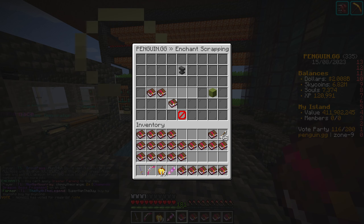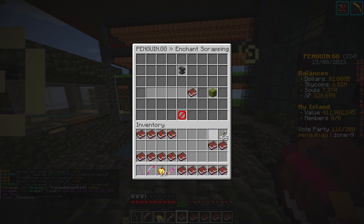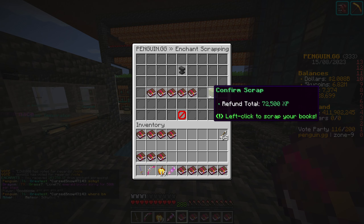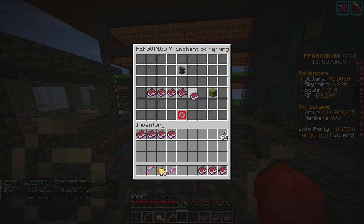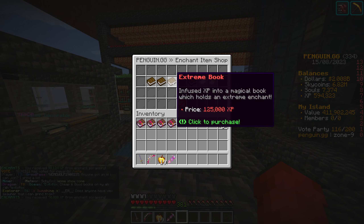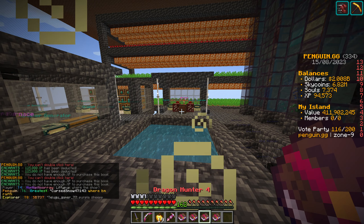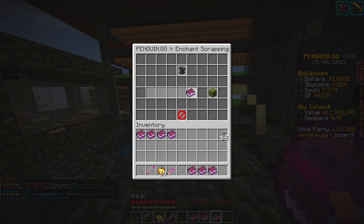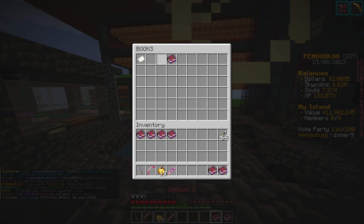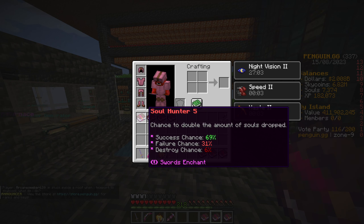Let's scrap these and hopefully get a little bit more XP back. We'll scrap the Multikill 3 as well - hopefully it gives us a bit more XP. I've kept some of the decent books but everything else has been scrapped. Let's get some more - four more books. Debris Smasher 1, Infliction 3, Dragon Hunter 4, and Crippling Swing. So out of over 12 million XP, the books we got were: Treasury 5, Cypher 5, Dragon Slayer 5, Greater Farming 5, Dragon Chucker 3, Greater Farming 5, and Soul Hunter 5. All in all, our luck is absolute trash.